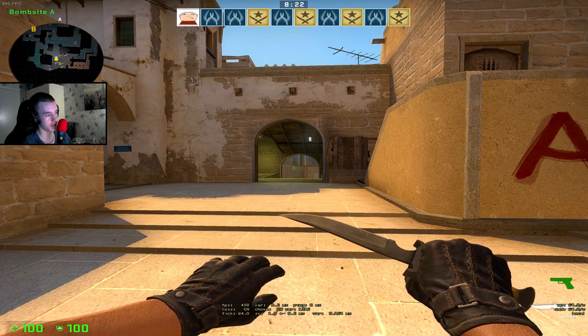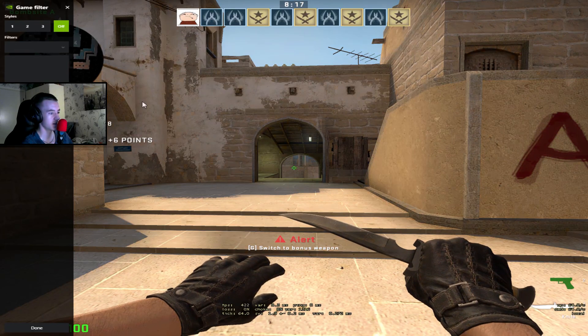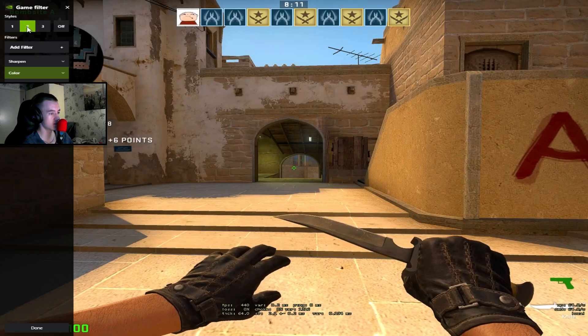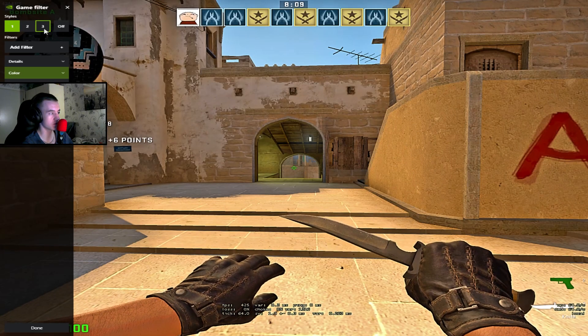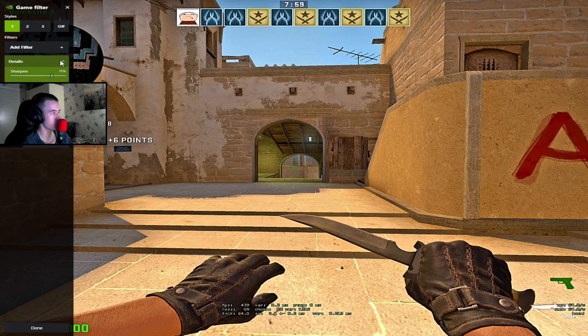You start off by pressing Alt+Z, then go to Game Filter. This is off — you can see it's like blurry. This is on, and this is the one I was experimenting with. I like this one more. This one is to see through smokes better, I think.